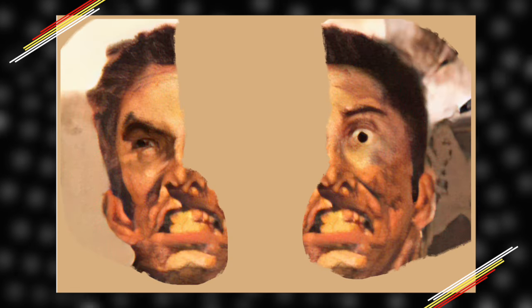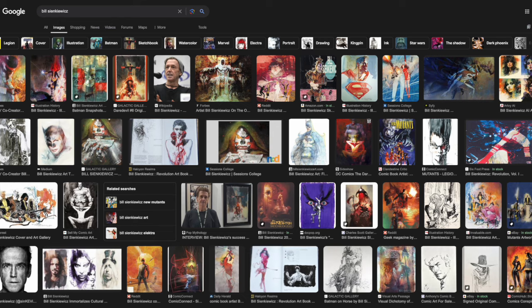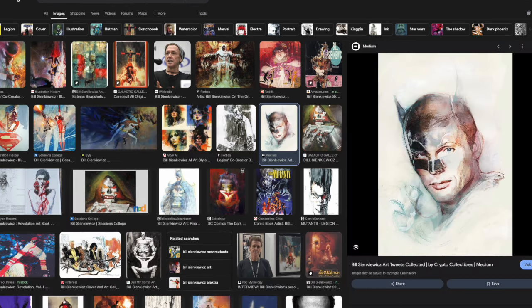Speaking of design choices, Chris looks, well, weird. His face looks both angry and scared, as showcased by this graphic from Redditor Harry101UK. Honestly, this is very much a hallmark of some of Sienkiewicz's work — like this Joker, as well as this Robin Williams piece. Using symmetry to capture multiple emotions within the features of just one face is honestly very Sienkiewicz.